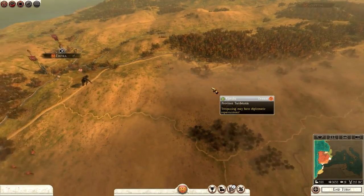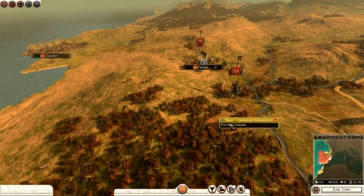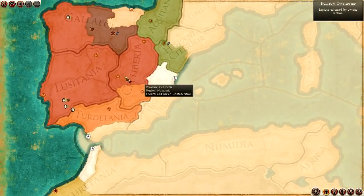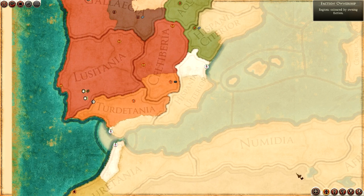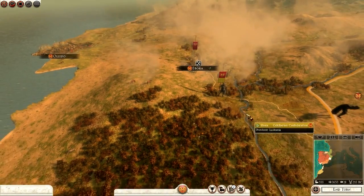In the previous episode we finally wiped out the Lusitani, we took their land — Olisipo — and we now have a good kingdom developing for ourselves. We have half of Galicia, two-thirds of Celtic Iberia, and all of Lusitania.